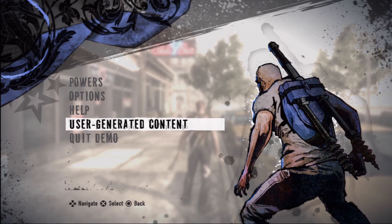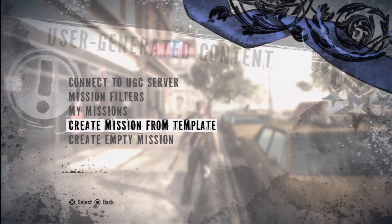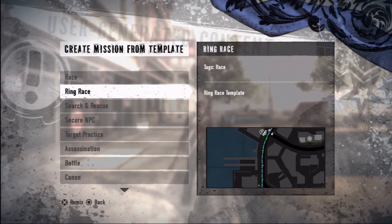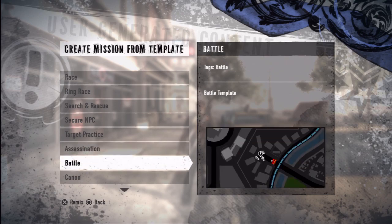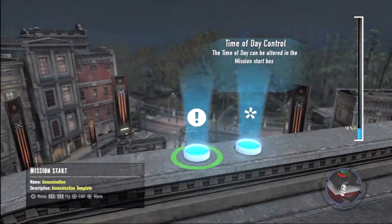I'm Carl Deckard. This is Tim McCann. He's going to be running Infamous 2 while I tell you a little bit about what the UGC content is all about. What he's doing here is he's going to start creating a mission from a template. Basically what we have is every archetype that you know from the game in single player — we have a bare bones template and allow the user to show their creativity on top of that.